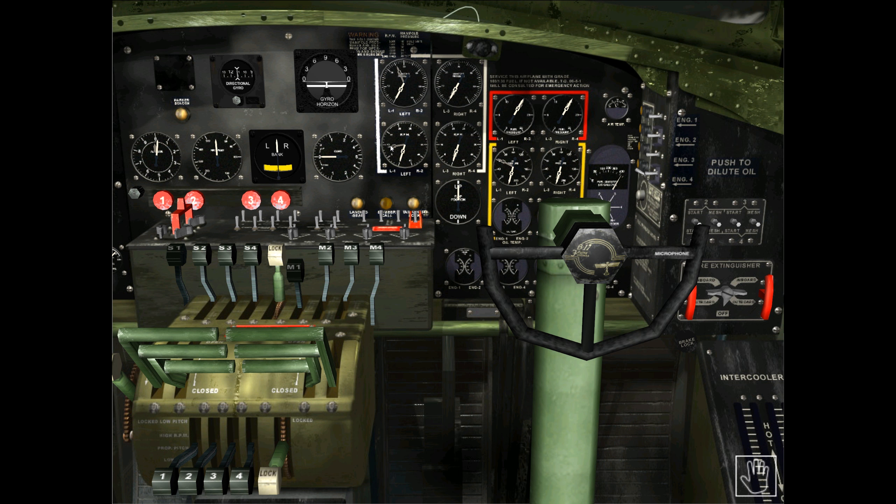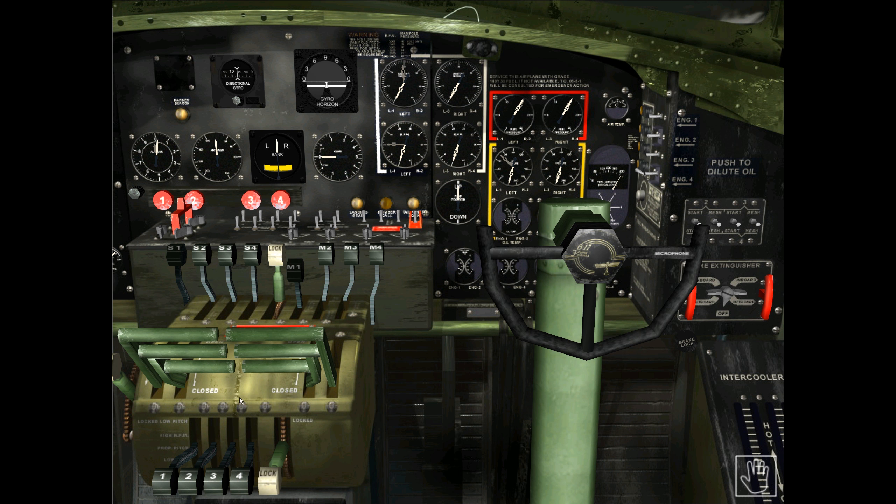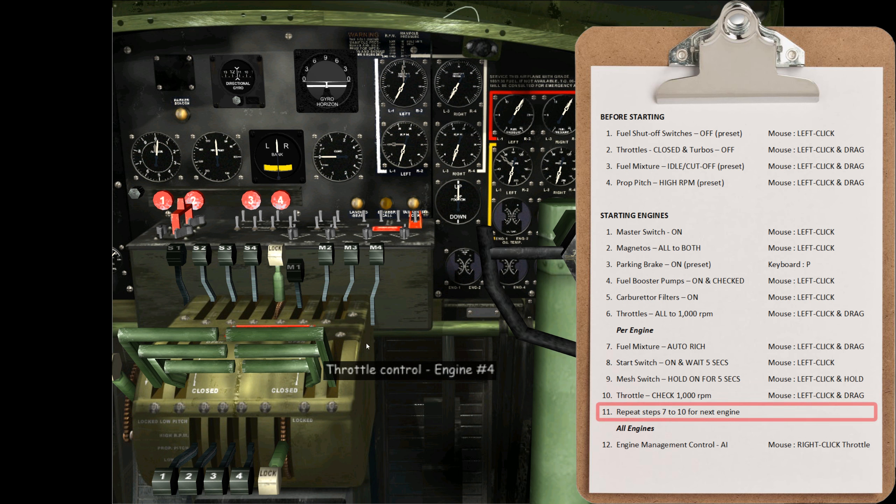You can hear the engine starting and see the gauges moving up. The switch automatically moves back to its neutral position. Press F6 to zoom into the gauges — the throttle setting was pretty spot on, we're at just about 1,000 RPM, so I'll leave that as is. If it isn't around 1,000, press F5 to come back to the overview and left-click on the appropriate throttle handle for engine one, dragging it up or down as necessary.